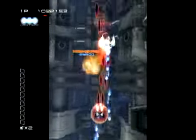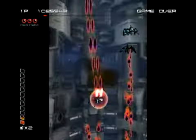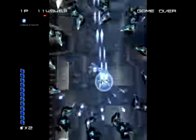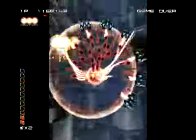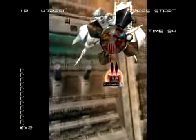Ikaruga turns this concept on its ear by introducing the idea of polarity. Your ship at any point can change from white to black form, and every single enemy in the game is either white or black and will shoot either white or black bullets. The way it works is you absorb same-colored bullets — if you're white, you absorb all white bullets, and if you're black, you absorb all black bullets.